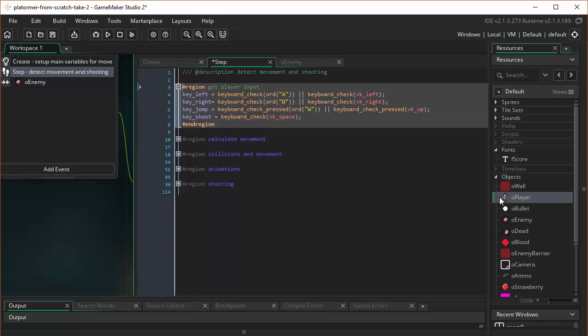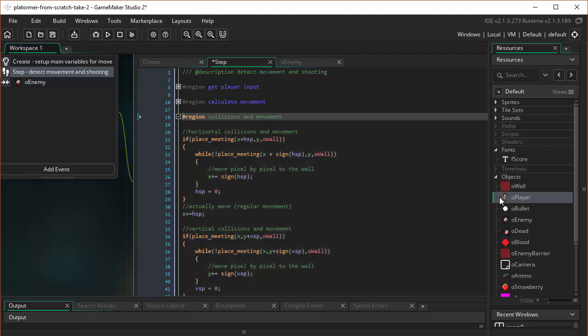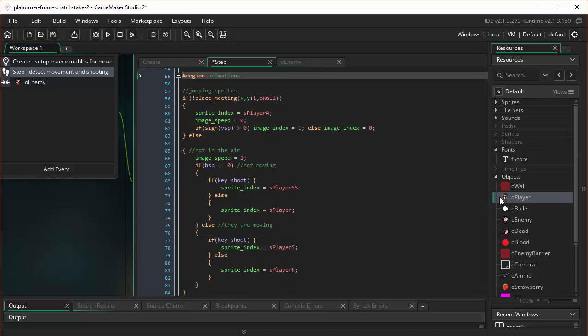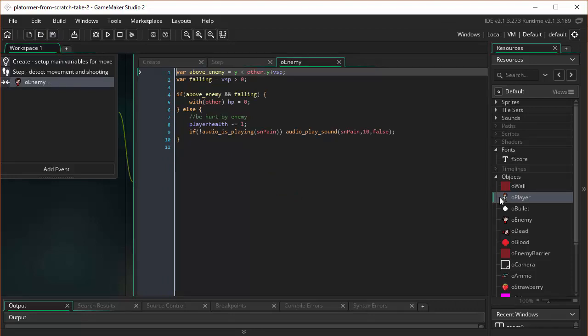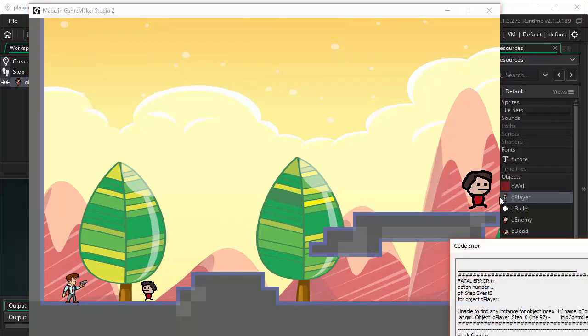Another thing to do is walk through and double-check. There's nothing in the player input section. In calculate movement, we should be fine. In collisions and movement, let's take a careful look — no, that's all fine. What about the animations? I don't see anything there. We may still be missing something. Let's take a look at our collision with the enemy. When we are colliding with the enemy, we will lose some health. Player health has moved as well — it doesn't live on the player anymore, it lives on the controller object, so I'll paste OController in front of that.